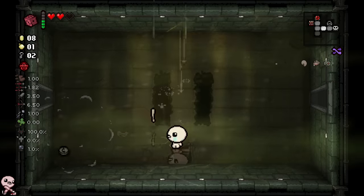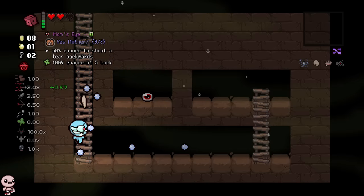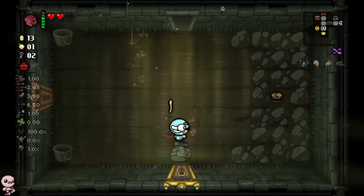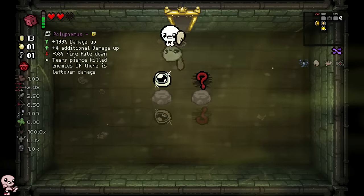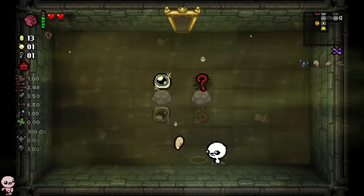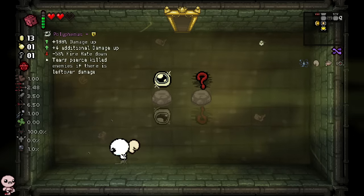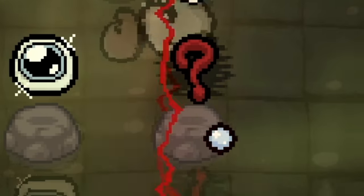We got ourselves a crawl space through our golden bomb and another nickel. Whoa — what, how does this even work? Oh, there you go, I see. Treasure room looks the same. Hello Polyphemus, and funnily enough Poly seems to be completely the same — unless I'm miscounting pixels here, it seems basically the same. But the blind is different though.